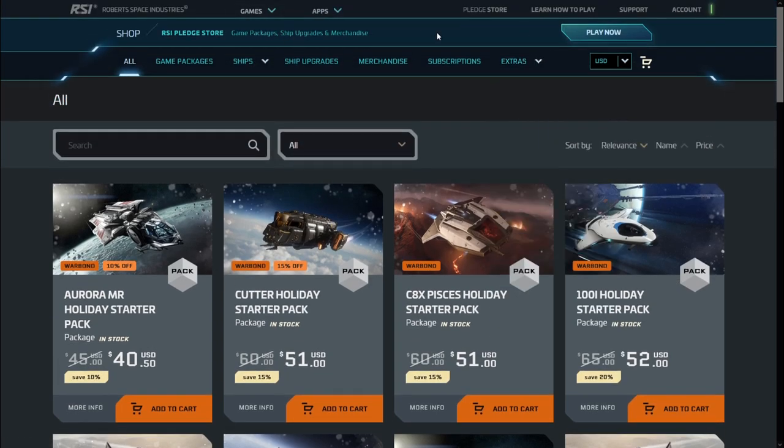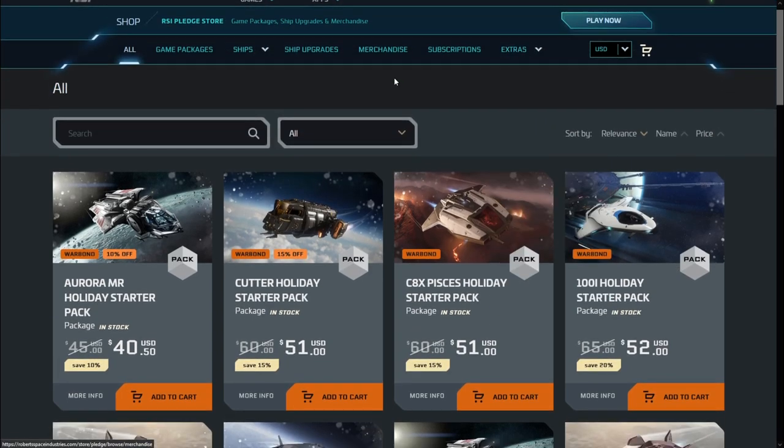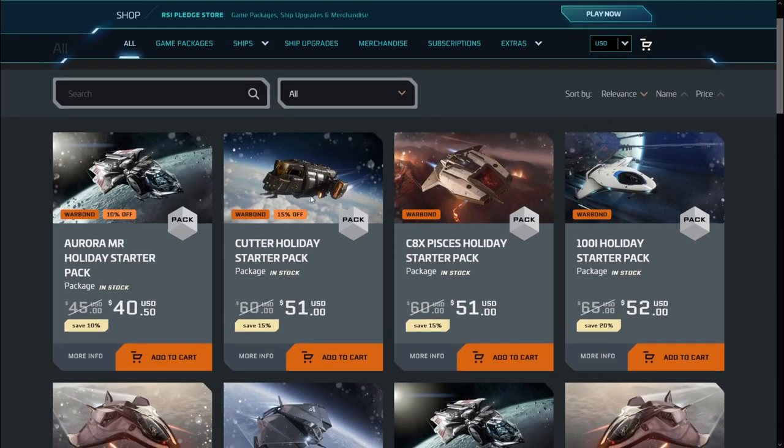You can head over to the Roberts Space Industries website, click on Pledge Store at the top of your screen, and then click on Game Packages. This is going to be the first way that you can acquire this ship, because it is available in the holiday game package. Now it is Warbond, so for those of you who are brand new and don't know what that is, it basically means that you need to spend brand new money to acquire this ship. Warbond is not a big deal for people that are brand new to the game, as your account will be brand new. We'll take a look at the options available for established players in just a minute.